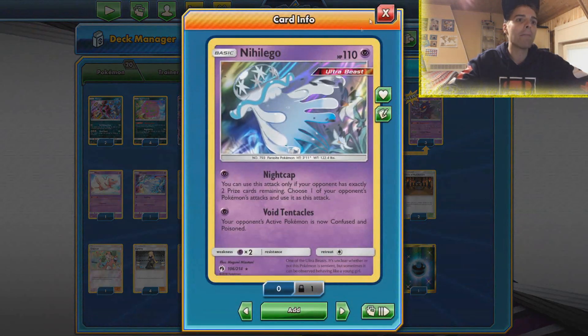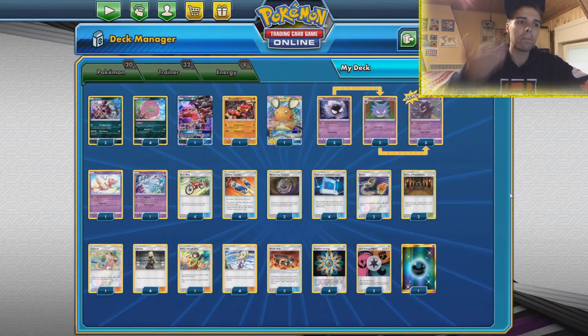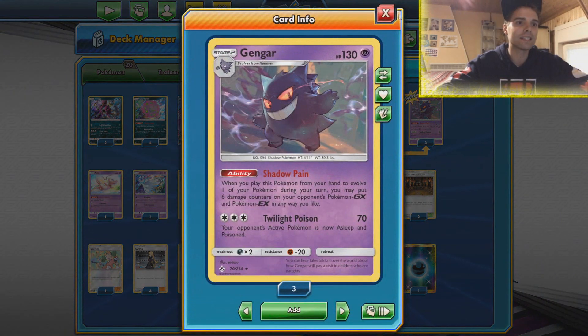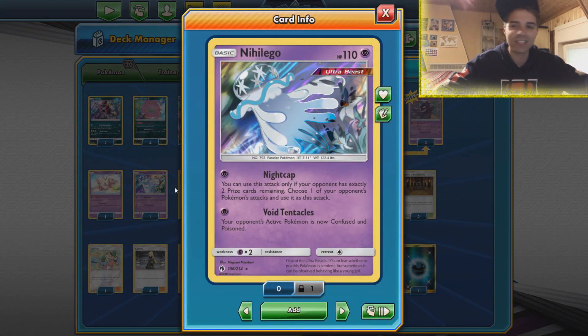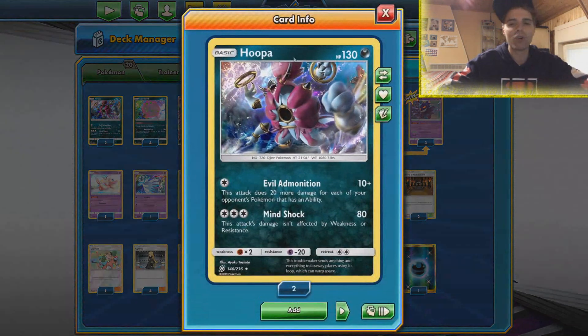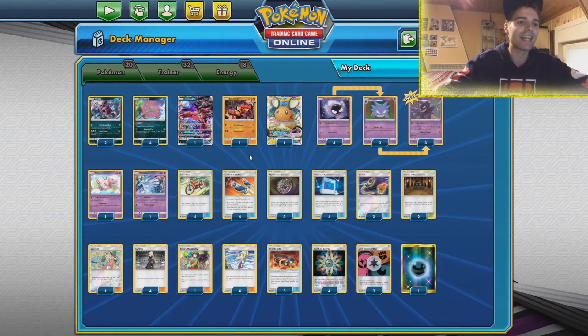There's also Nihilego and Buzzwole in here. We have some Ultra Beast options — destroying Pikarom with Buzzwole, using Nihilego to copy attacks, and of course with the damage counters that Gengar can spread out, Nihilego can even one-shot a Charizard and Reshiram GX. We even have Mew to spread around damage counters and also protect our bench, and then there's Hoopa for the Malamar matchup.